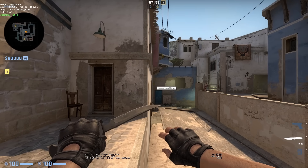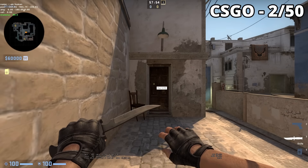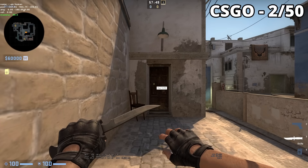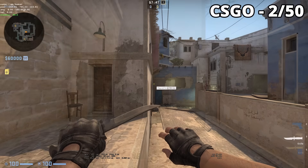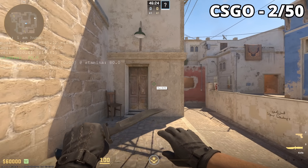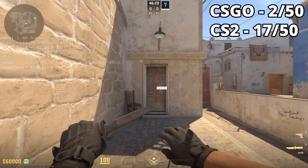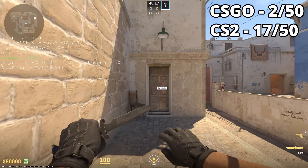And as expected, in CSGO, out of 50 tries, we fell off twice, or approximately 4% of the time, which checks out nicely. For subtick in CS2, it's the same story — 50 tries, and the character fell off 17 times, which translates to roughly 34% and also checks out. Great!